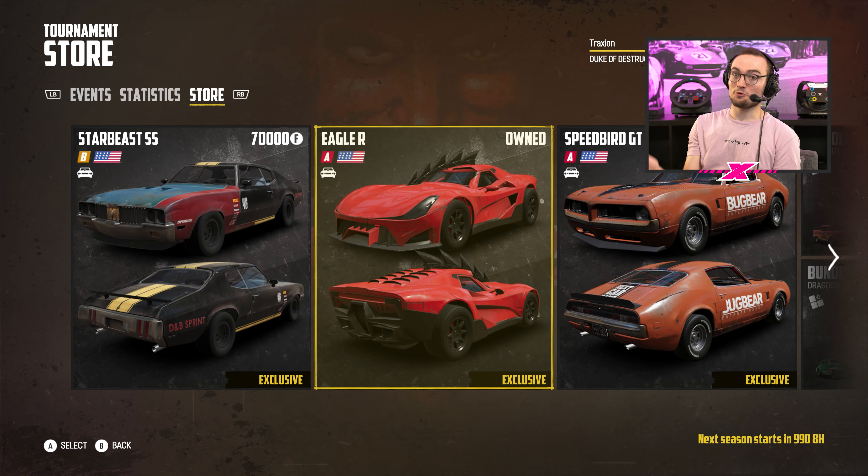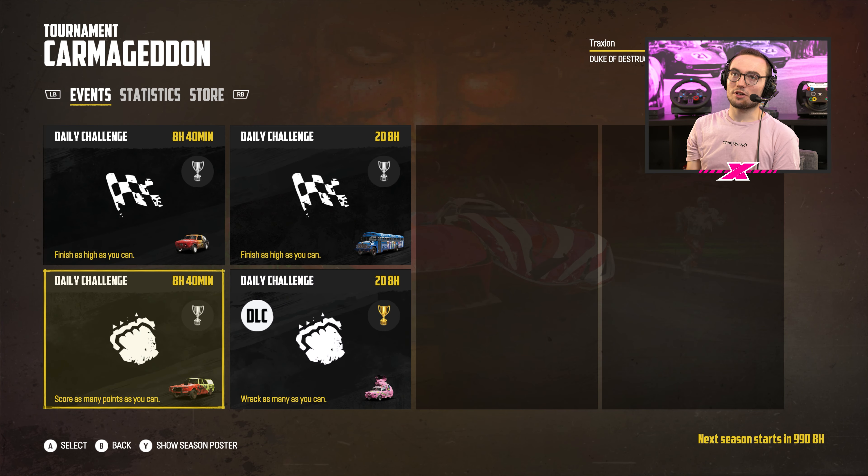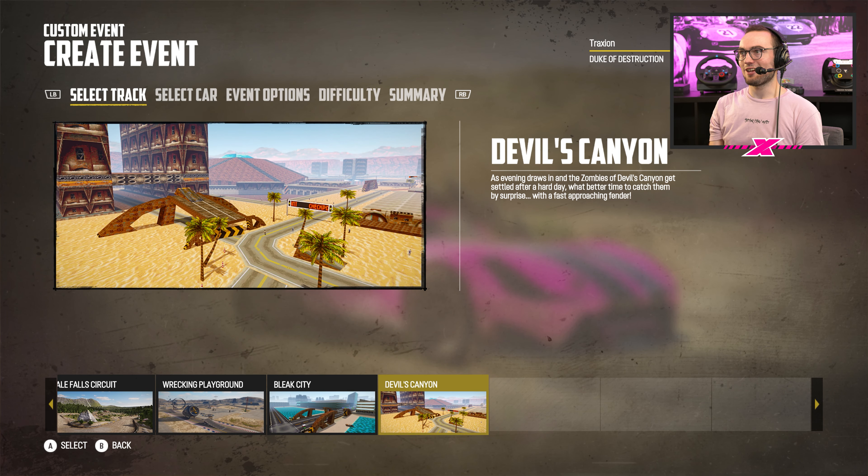First of all, here we have the new reward car, the Eagle R, and this thing just looks absolutely incredible. I cannot wait to try it — I've not had a go yet myself. We of course have the new daily challenges with the Carmageddon tournament. But what we really want to know is what the new tracks are like — or should I say the new old tracks. And here they are: Bleak City and Devil's Canyon.